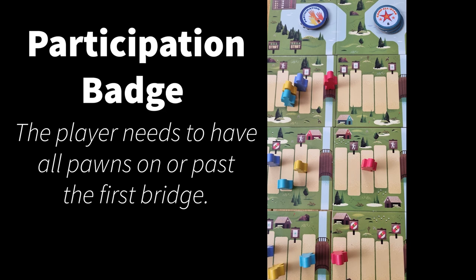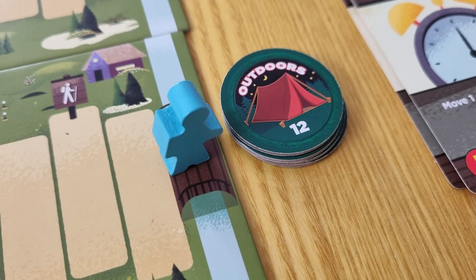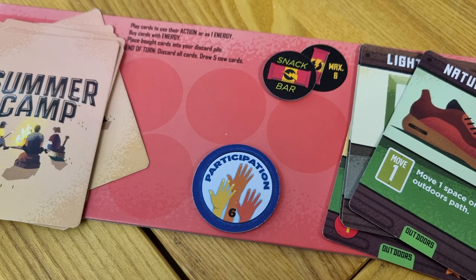Finally, a player should check if they have earned any merit badges. For the participation badge, players must have all of their pawns either passed or on the first bridge. For an all-star badge, a player must have all of their pawns either passed or on the second bridge. When a player's pawn reaches the final bridge on a particular path, they collect the merit badge of that path. All badges earned are stored on your player board.